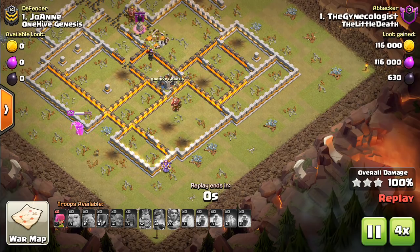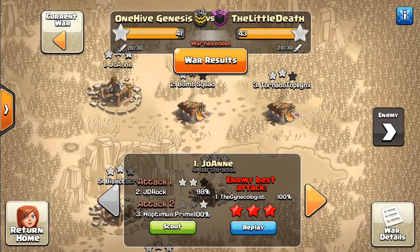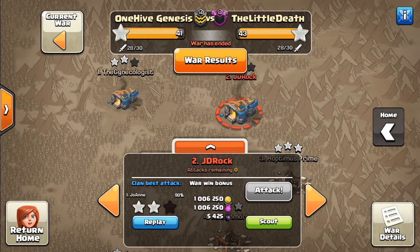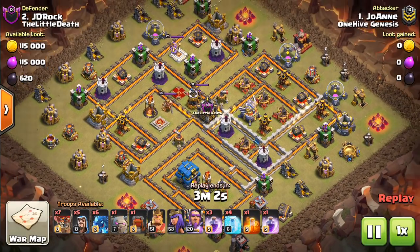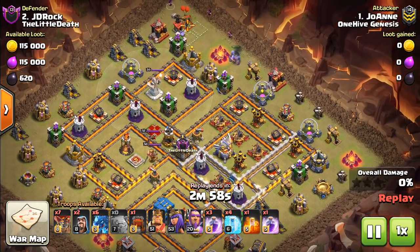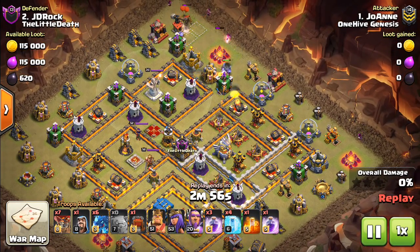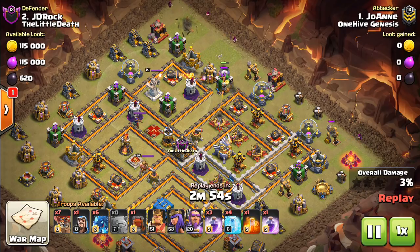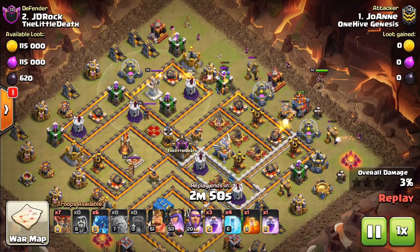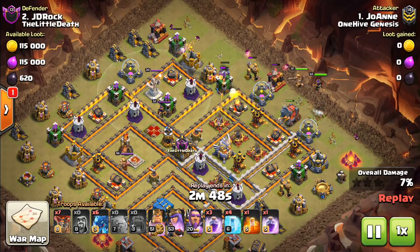Mainly just focusing on offense. Let's go ahead and switch gears and take a look at one of our attacks. Joanne's one of our only Town Hall 12s that's begun upgrading, and this one was very close, so we'll go ahead and show it here. On this one using those new Electro Dragons — I like it. It was a very cool attack, and it almost worked here. You're going to see them drop down the Golem, only level 7 — Golem doesn't quite have that maxed out.